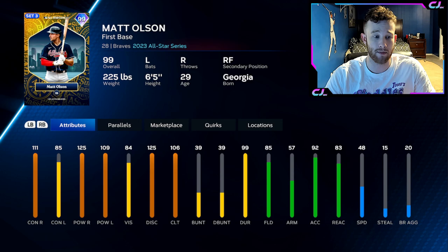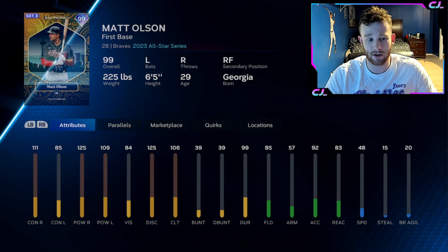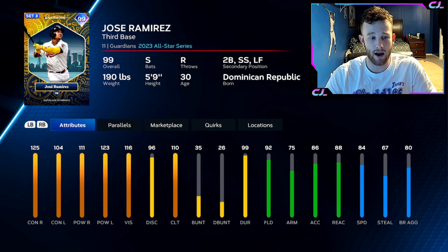This Matt Olsen is where these cards start getting decent, and Team Affinity really becomes worth your time. You can see we're at 115, like 85 max power against righties, like 115 contact or power against lefties. When he gets some parallels, 111 clutch, 53 speed, diamond defense at first. This Matt Olsen is pretty good. He's going to struggle on legend against lefties probably, but other than that, that card's great.